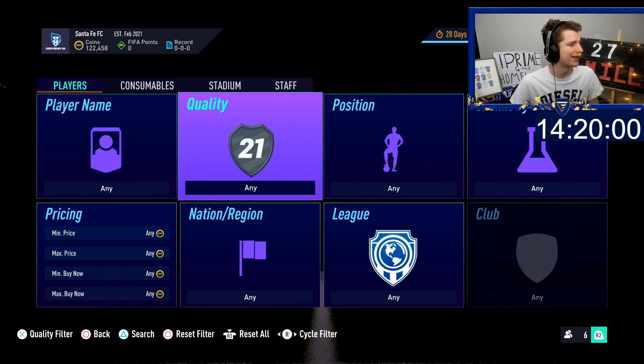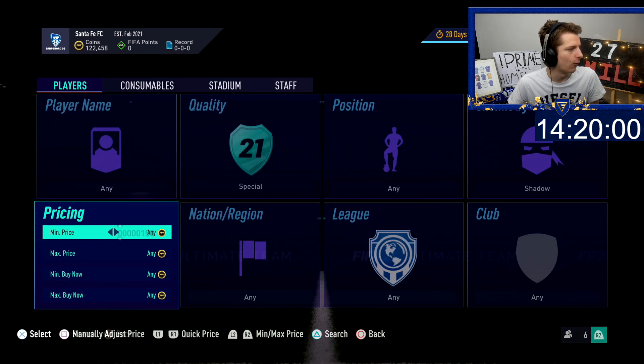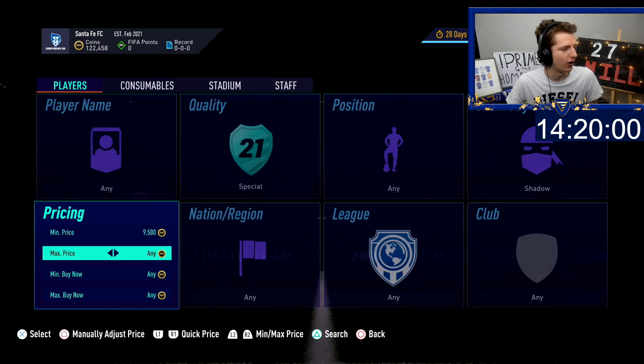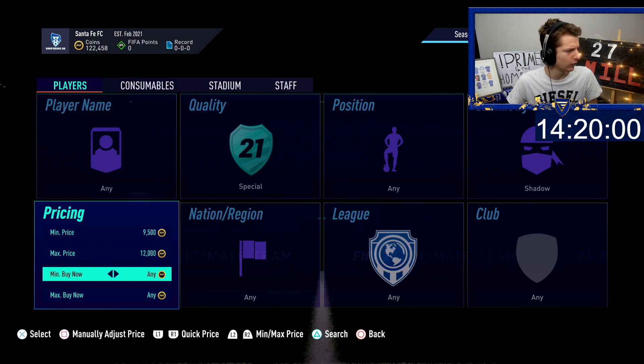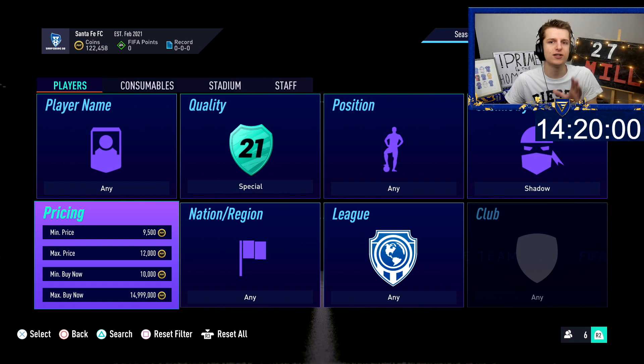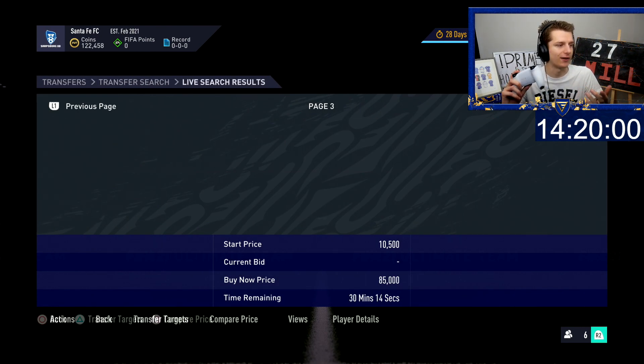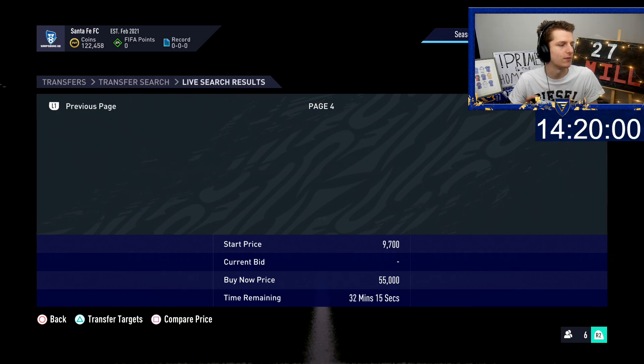To set the special filter, you go to Special, then put Shadow, then Hunter. From there it's all about finding the right filter. What I'd recommend is set your minimum bid to 9.5k, your maximum bid to 12k, your minimum buy now to 10k, and your maximum buy now to 10k. To get rid of unwanted cards you can decrease the maximum bid and increase the minimum buy now, but 9.5k should be a high enough minimum bid.